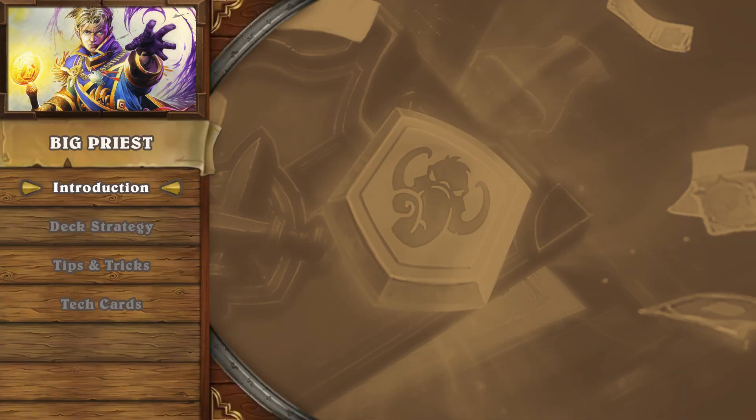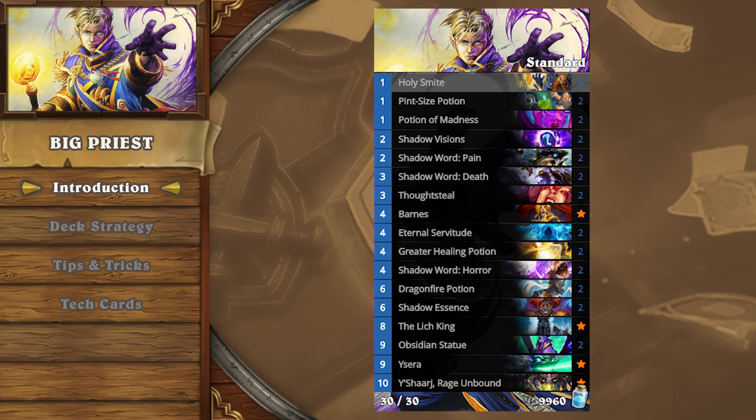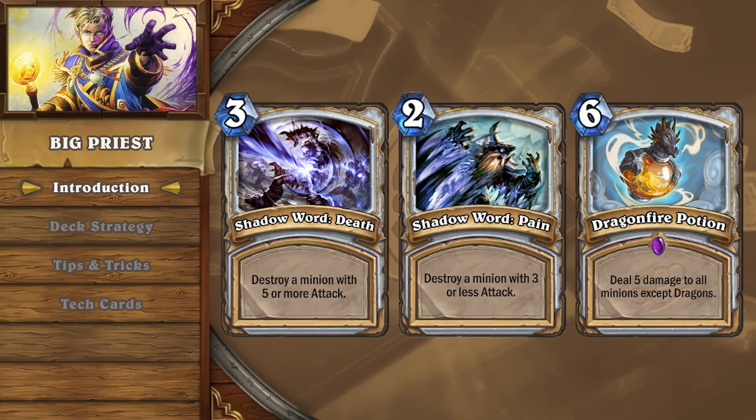Welcome back to our Tempo Storm deck introduction series, featuring Big Priest. The Knights of the Frozen Throne have provided Priest with several effective additions, making the class one of the strongest on the ladder. Dropping over-statted minions with powerful effects and a wide range of removal spells have always been a key strategy to the class.